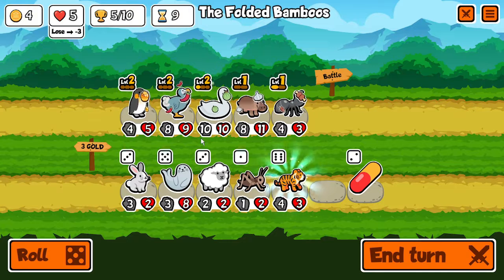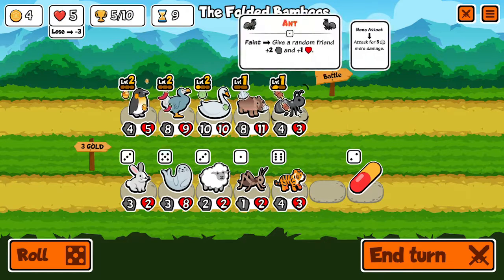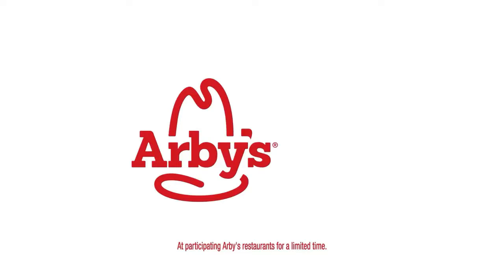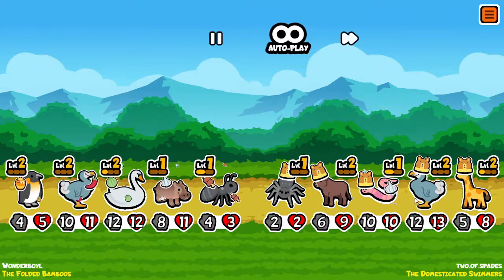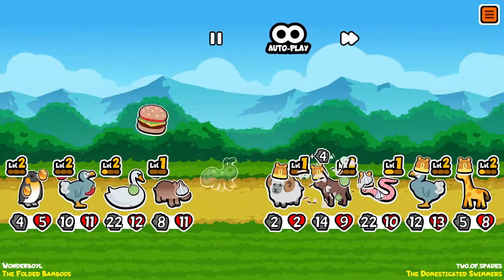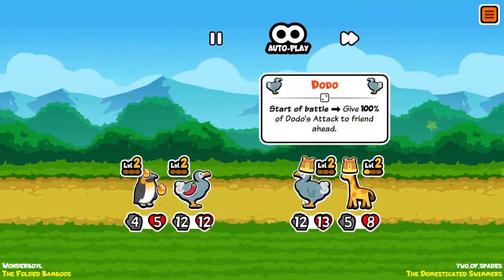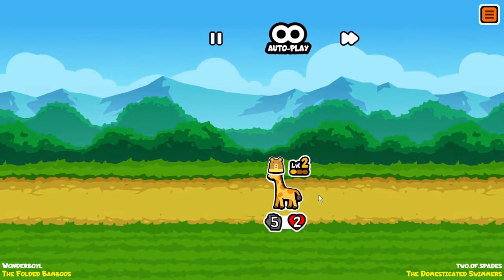Oh, didn't even see that penguin there, almost rerolled. The front head repeats their ability in battle — that seems pretty good, but I kind of dig the vibe I got here. Don't need an ox, don't really need meat. We have the meat. This seems like a pretty weak team... okay, never mind. That's pretty strong. That's 22 — how am I supposed to deal with that? I'm going to lose this. That ox is destroying. That dies there. That dodo bird — that was a really strong team.